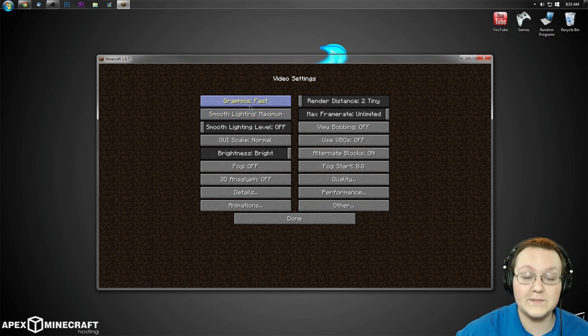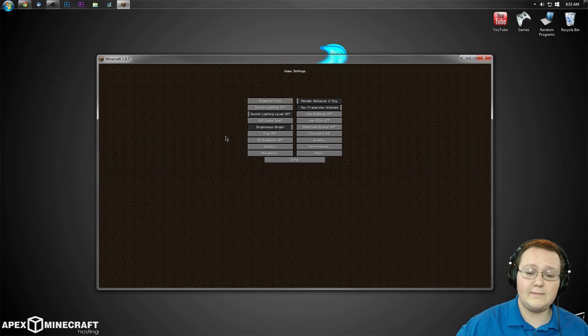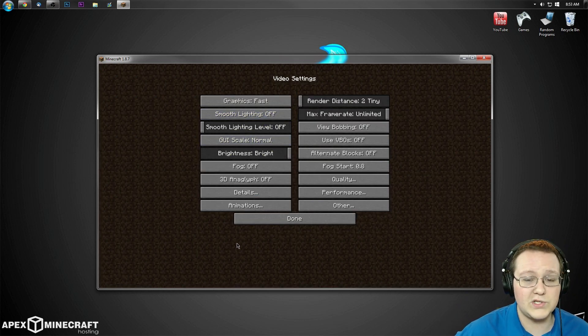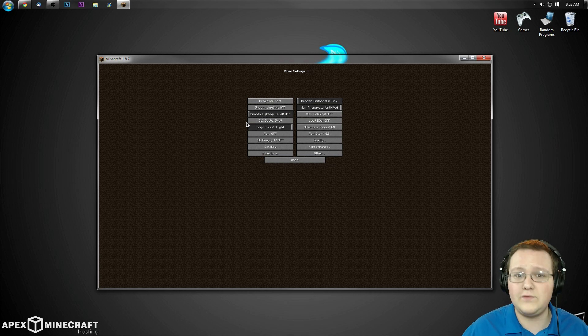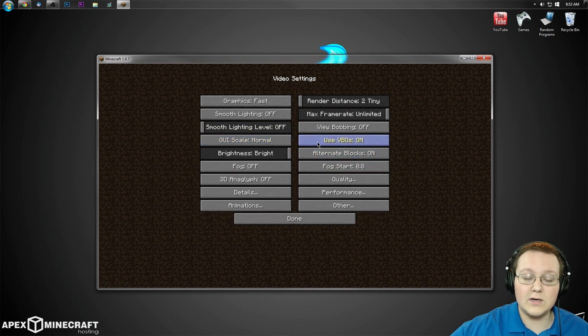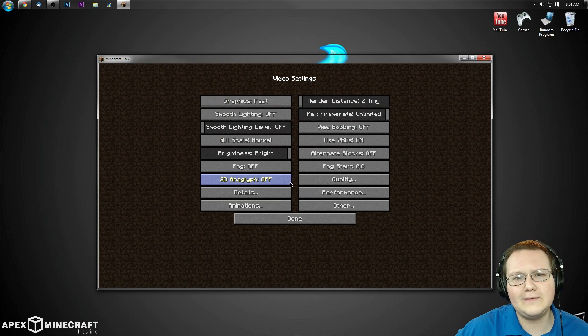Let's jump into this. First off, we want Fast Graphics, we want Tiny render distance, and we want Smooth Lighting to be off — and Smooth Lighting Level also needs to be off if Smooth Lighting is off. View Bobbing, leave it on or off, doesn't matter. GUI Scale — the smaller the GUI scale, the less lag you'll get. But for this tutorial I'm setting it to Normal so you can see what's going on. Use VBOs, you want to turn those on. Brightness doesn't really affect performance, so I'll leave it all the way up. Alternative Blocks needs to go off, Fog needs to go off, Fog Start doesn't matter, and 3D Anaglyph needs to go off — nobody wants 3D.